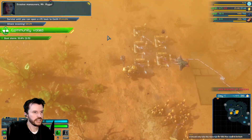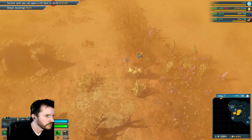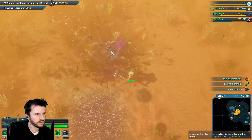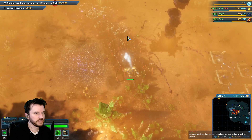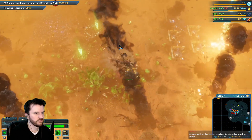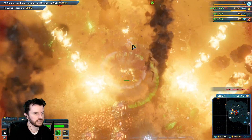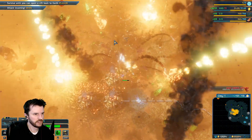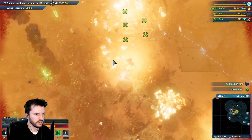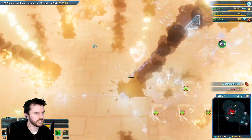Evasive maneuvers, Mr. Riggs. I usually don't do this with the first attack, but you know — I spoil you. I also usually have a laser sword by now. This dust storm is actually pretty bad — I can't see the enemies well.